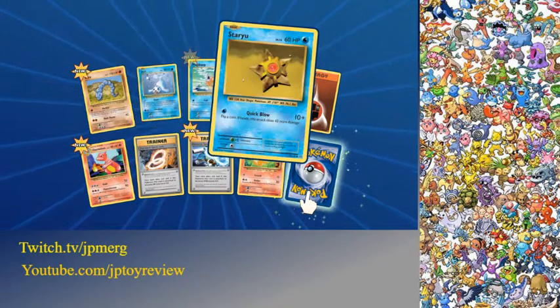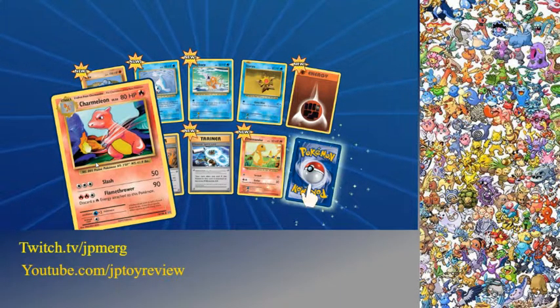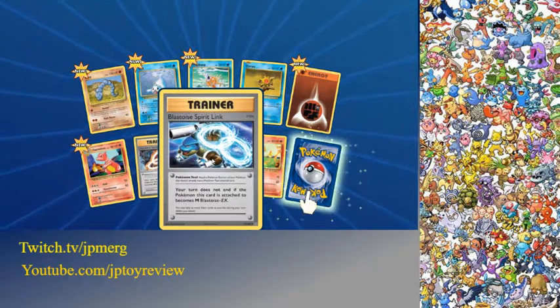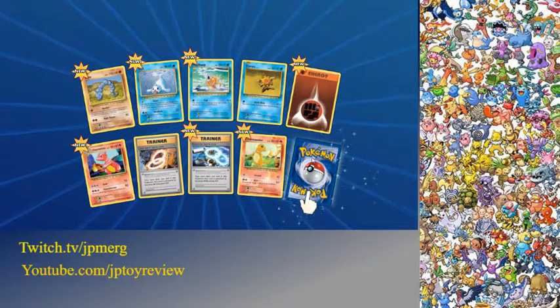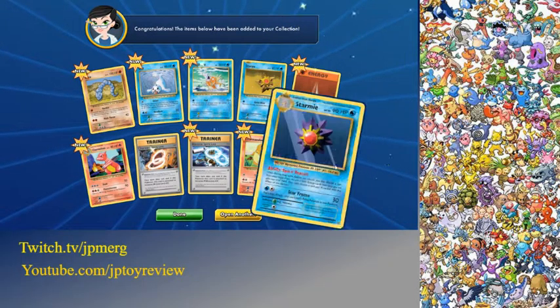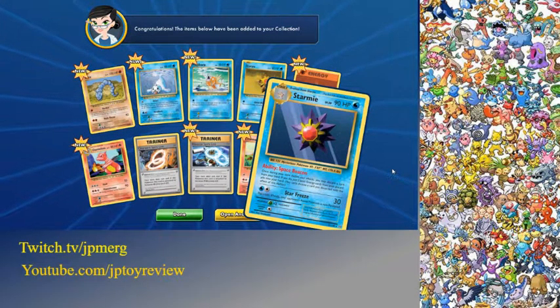Here we go! We got Onyx, we got Seal, we got Magikarp, we got Coating Energy, we got Charmeleon, we got Blastoise Pure Link, we got Charmander — and the last card is going to be, hopefully a Charizard! Oh no, just Dustox! Ability: Space Freaket.